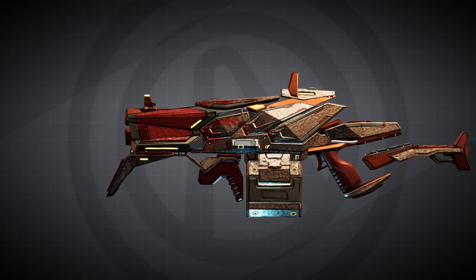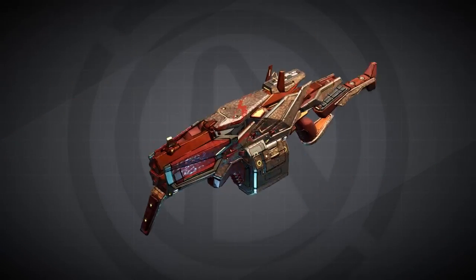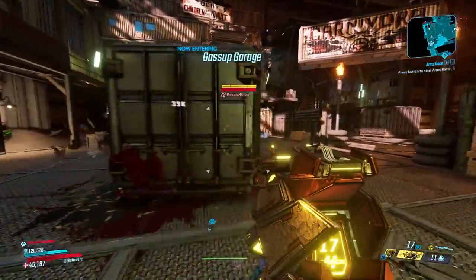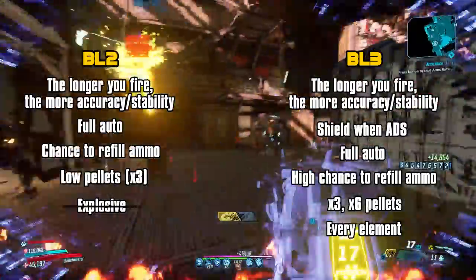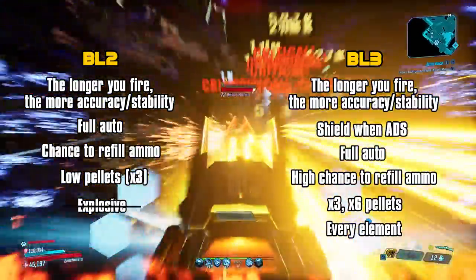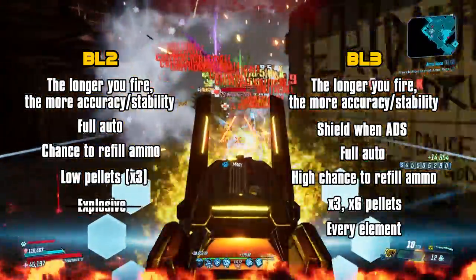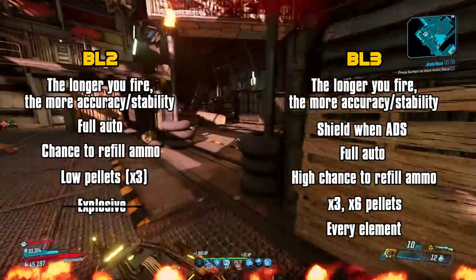In Borderlands 3, the Butcher gets a new skin. Hyperion weapons still have the same accuracy perk from Borderlands 2, but now they also have an energy shield when aiming down sights. This is the only game where you can get the Butcher in every single element, and where you can get the 6-pellet variant — although that variant consumes 2 ammo instead of 1.